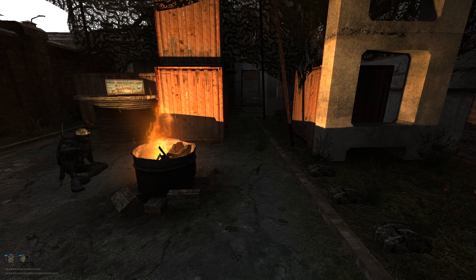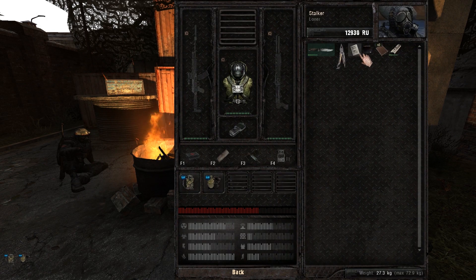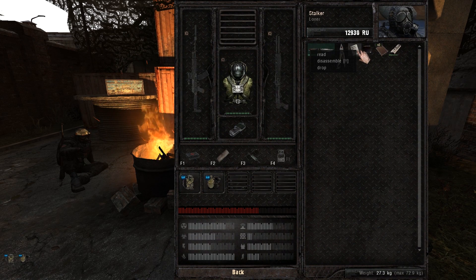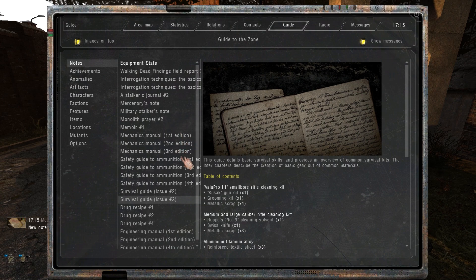Crafting. First, you're gonna find a lot of books and manuals in the wild. Always pick them up and read them — they're gonna unlock a lot of recipes for you to craft.